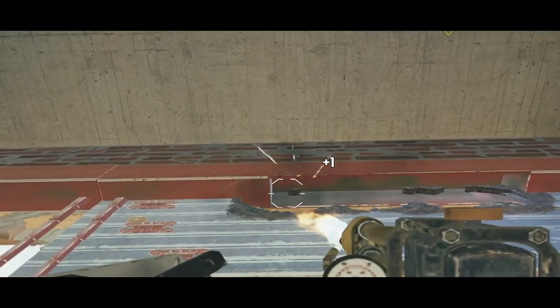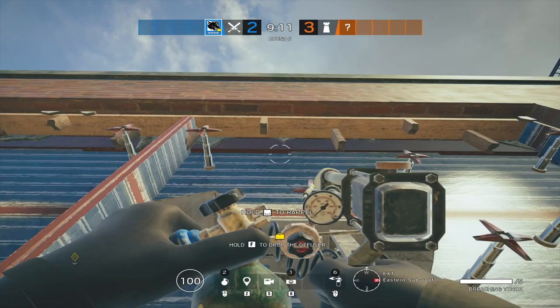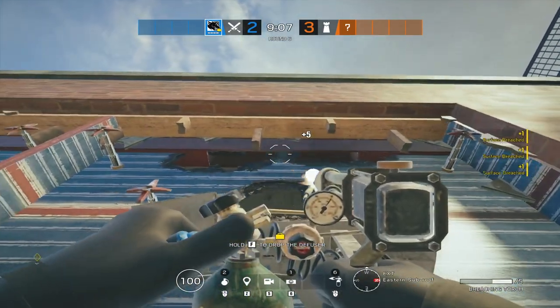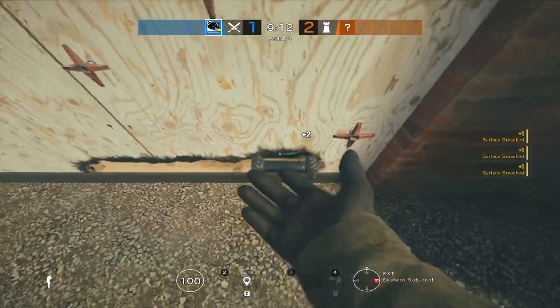The second most common mistake is standing too close to the wall. This will result in you burning that middle spike, and you won't be able to get the wall in one go. This isn't the worst since it's pretty easily recoverable, but it does open you up to being nitroed if you don't do it fast enough.